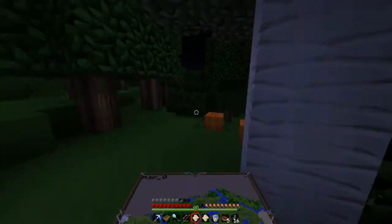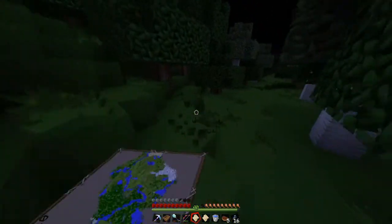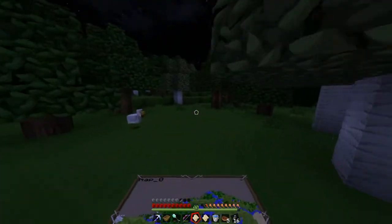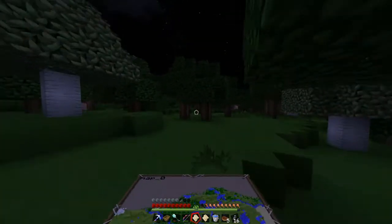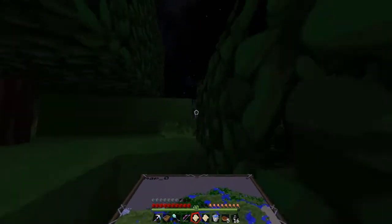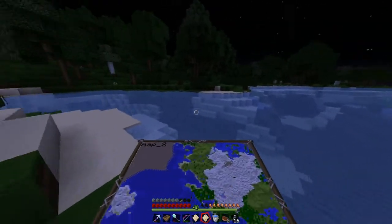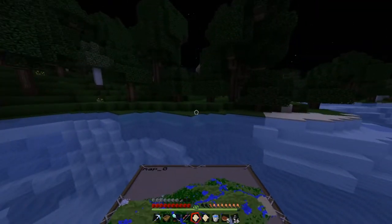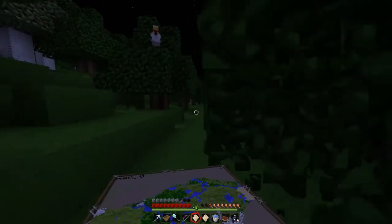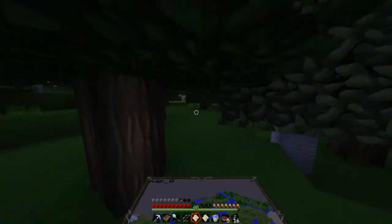I never finished my story about wanting ink sacks. The first problem was I wanted black wool but couldn't find any squids. Then I found an NPC village and started trading with them. One of them wanted a written book, so I needed an ink sack to make a book and quill — but once again, no ink sack.